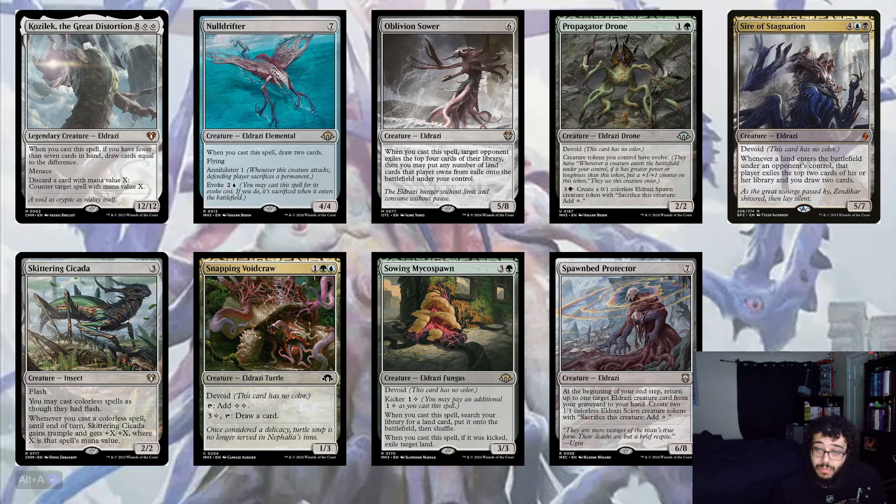Spawning Bed Protector is another pre-con card — at the beginning of your end step, return up to one target Eldrazi card from your graveyard to your hand and create two 1/1 Eldrazi Scion creature tokens. It's a 6/8. Really good — you get Eldrazi Scions and return Eldrazi from your graveyard. Since it's in the pre-con you don't need to buy it separately. A lot of the pre-con cards are included and the rest of the upgrades come in under $200.